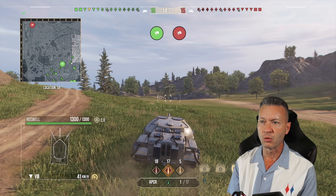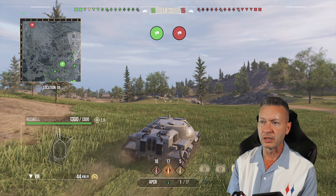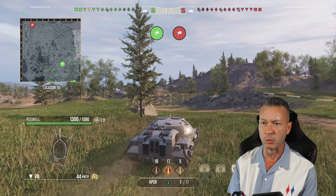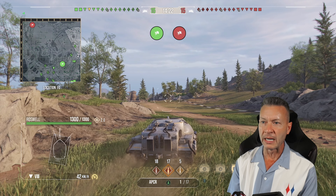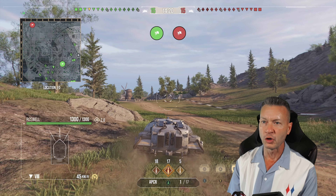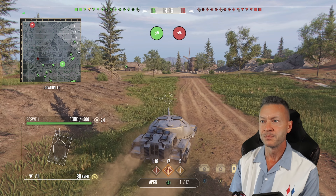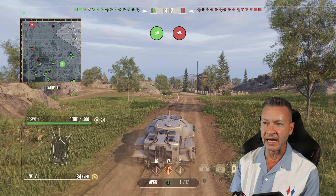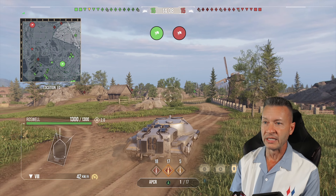We've got a whole bunch of first classes, but we're going to see what happens. When you're in overdrive mode — the faster speed, 2.0 — your camo rating drops, so you've got to be careful. Once you get close to where the enemy might be, you've got to go back down into siege mode, and that'll give you better camo rating, better accuracy, and better ability to fight the red tanks.